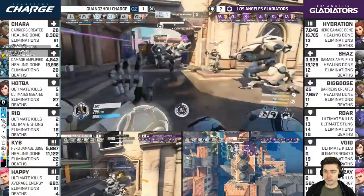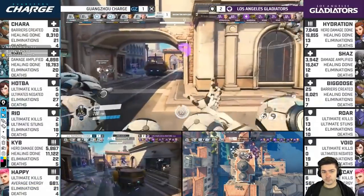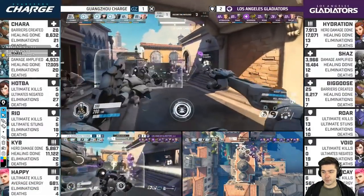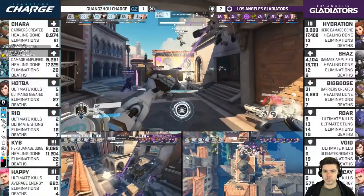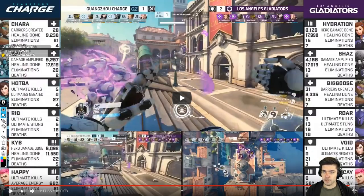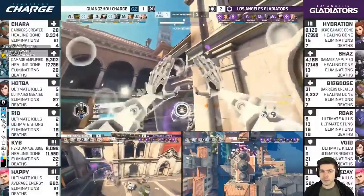Only a minute on the clock. Gladiators still refusing to give ground — Rio swinging his hammer in frustration. They gotta get on the payload. Grav from Happy but Rio dies, gotta reset. Last fight at 0:10 — Charge holds the cart until overtime. Shu uses Transcendence on Decay's Grav, has strong positioning, dodges a lot of damage. But there's simply not enough damage coming from Charge. Gladiators get the kills, win the fight, win the map, and that's it.